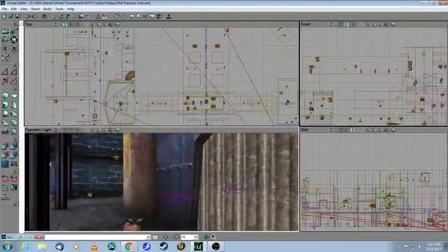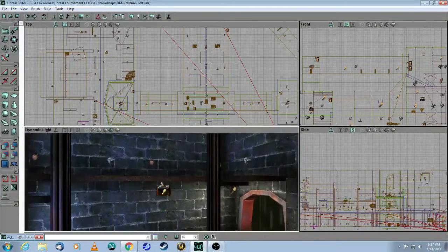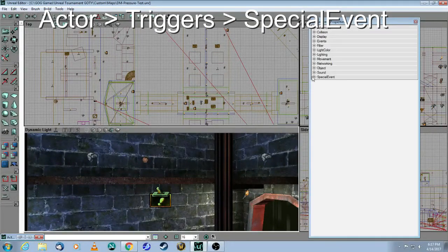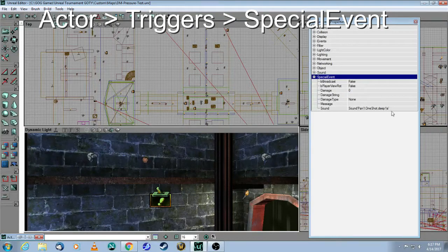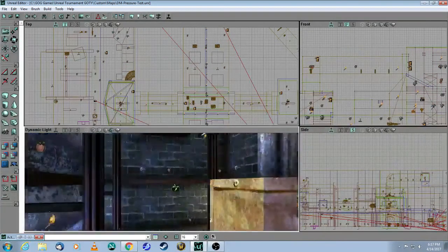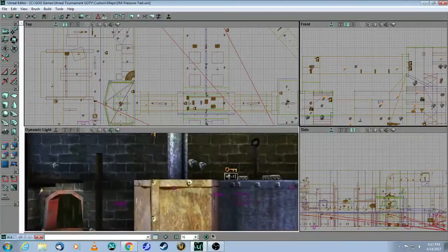Finally, when the pressure zone is activated, it will also activate these special events, which are merely playing a sound. There are a whole bunch of these special events throughout the map. This is a bonus feature — you don't need it for your pressure zone, but it adds to the immersion of the level.